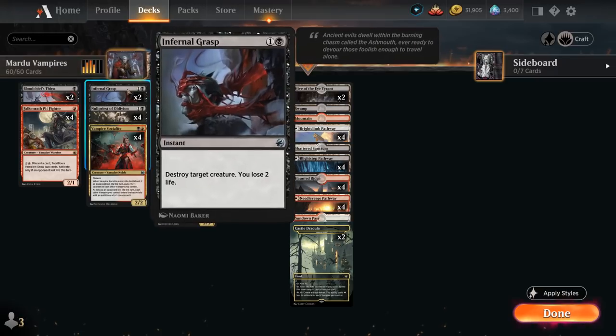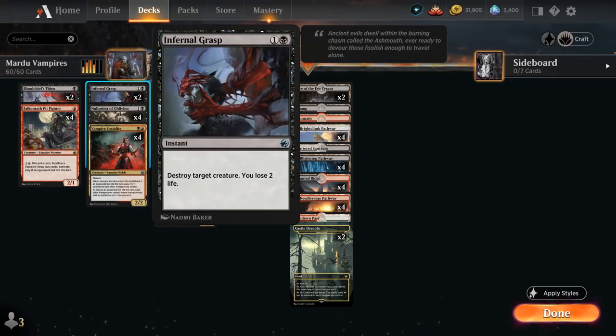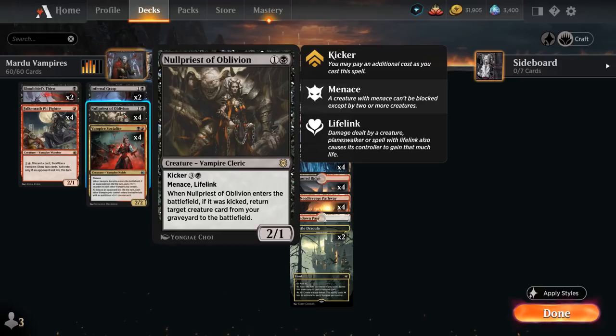At two mana we've got more removal with Infernal Grasp to destroy any target creature at the cost of two life. To make up for the life loss we also have Null Priest of Oblivion at two mana — a 2/1 with Menace and Lifelink that can consistently get in some points early. It also has Kicker for four additional mana; when it enters the battlefield kicked, we can return target creature card from our graveyard to the battlefield, giving us some nice recursion and a powerful late game play.